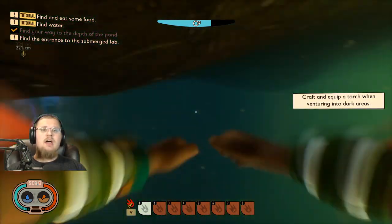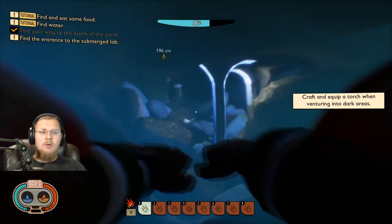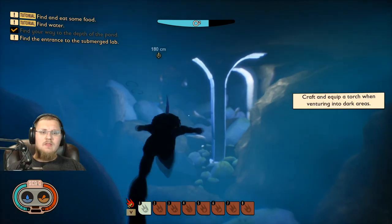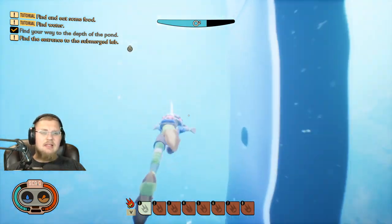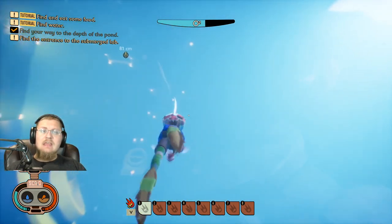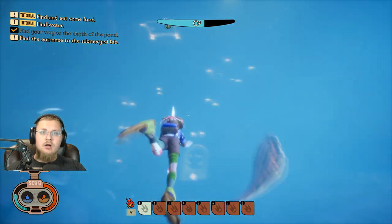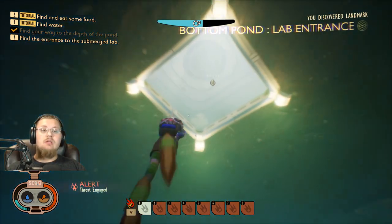Really super excited about that. Now we have to swim through this very bright cavern. I don't know why the leeches are down here — I don't think leeches like light this much — but they're down here. And the leeches are killable. If you try hard enough, you can end up killing them, and they will aggro you and try to kill you themselves.